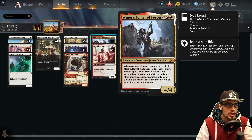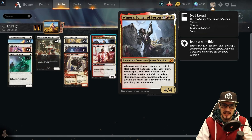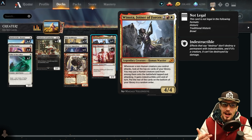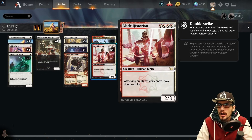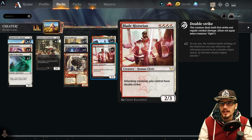Winota has survived her entire life cycle so far, coming out in Ikoria. She rivals the power of things like The Great Henge and Embercleave — she's definitely on that level and she's a four-drop just like those other cards. We have a massive power boost within Strixhaven: Blade Historian, a human you can pull through Winota's ability — two power, three toughness, for four mana, attacking creatures you control have double strike. That's how you cheat in Magic: The Gathering Arena — it's as simple as that.